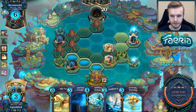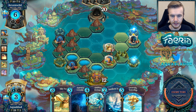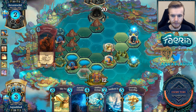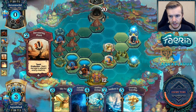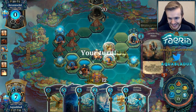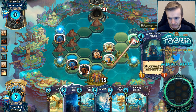He decides to shimmy down, takes a land. It's going to be a Grim Guard and another Devouring Plant. Why are you doing this to me, Kevin? Stop.